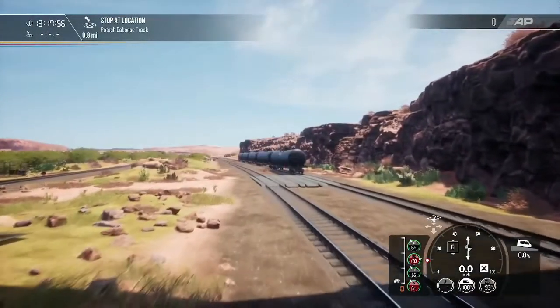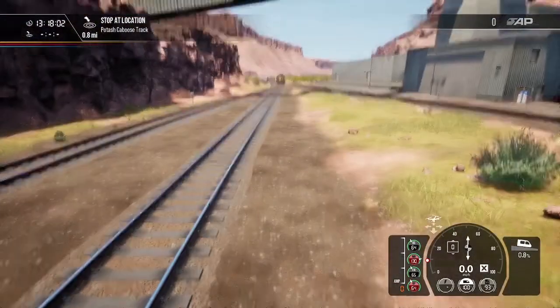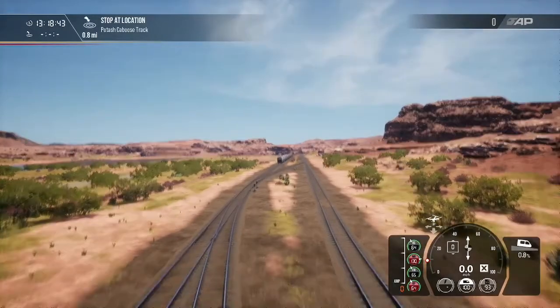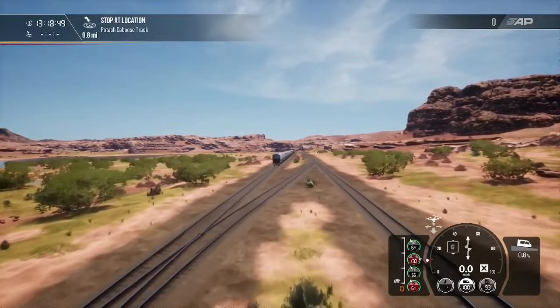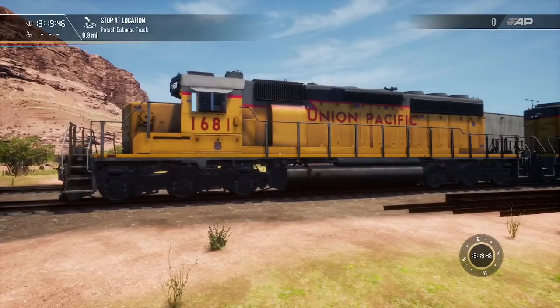Here are our tank cars. This track running right along is still the main line, and our power is tied down on the main by the crossing. All the way back here are our loaded covered hoppers. We're going to get this train built, stick the outbound train ready to go on track one — all the way back there by the caboose track. Both units are turned off, and what we're going to do now is get this all the way cut in.